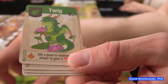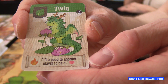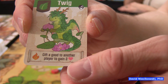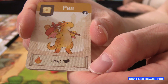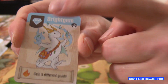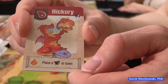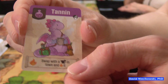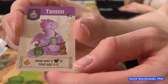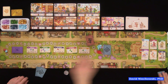Each starting artisan dragon goes with its matching shop. The leaf dragon: when fired up you can gift a good to another player to gain two reputation — notice it says 'good,' not coins. The bread dragon lets you draw an artisan dragon from the park. The potion dragon lets you gain three different goods. The diamond dragon lets you place an artisan dragon in town from your hand. The meat dragon lets you swap with a dragon in town and fire it up.